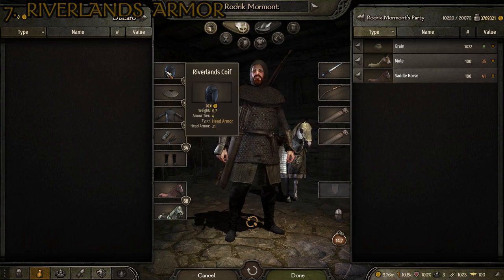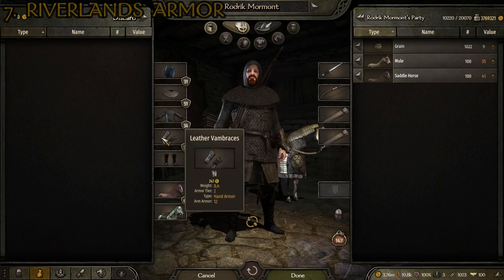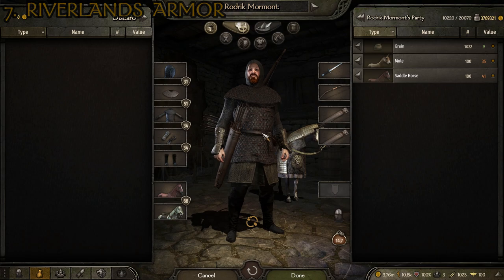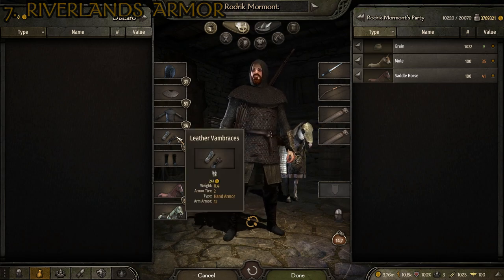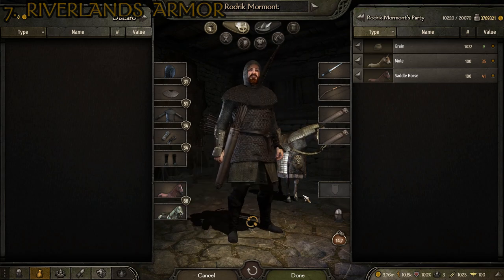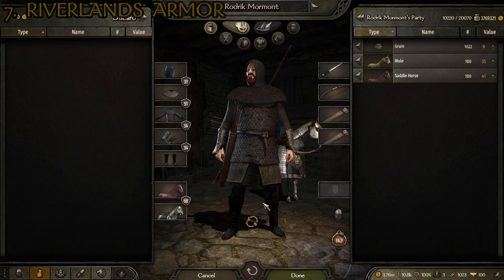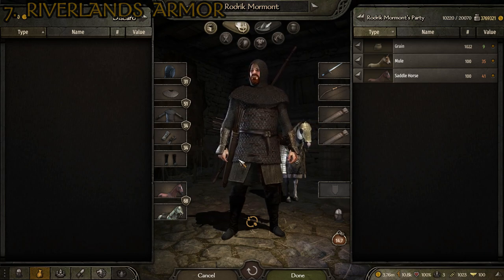The pieces that make it up are the Riverlands coif, the Riverlands shoulders, the Riverlands noble armor, the leather vambraces — which obviously are not a named item set with the suit of armor, but I think match it pretty well. Considering there was nothing else to use as an option, no Riverlands vambraces or anything, this is what I thought went best with it. And then the Riverlands boots. Most of it is all unique stuff to the mod and I think it looks excellent, going really well with the aesthetic from the Riverlands established in the show.